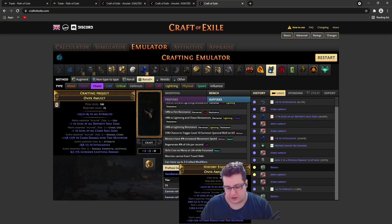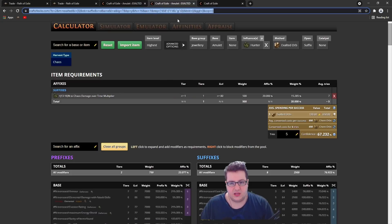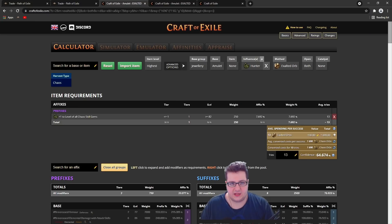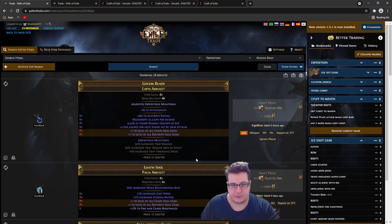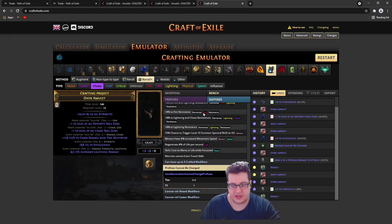It takes on average 13 tries, so it's 2 exalts to craft the suffix 'cannot be changed,' plus 13 tries to get the plus 1 chaos skill gems. In our case it took one, two, three tries. If we count these at half an exalt each, that's 6.5 exalts, plus the meta-crafting and initial base cost of about 3 exalts — total around 9.5 exalts. These start at around 12 exalts on the market, so that's roughly 3x profit.